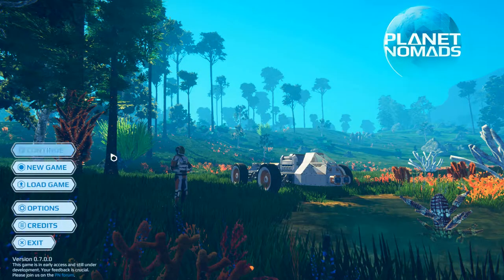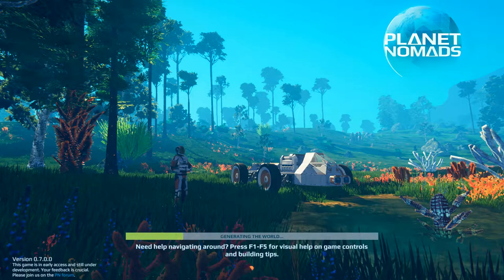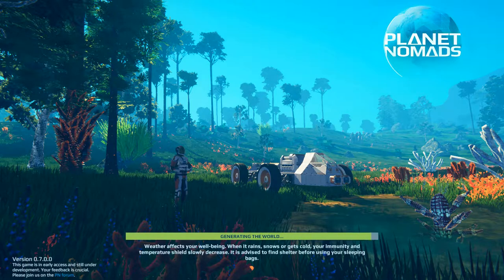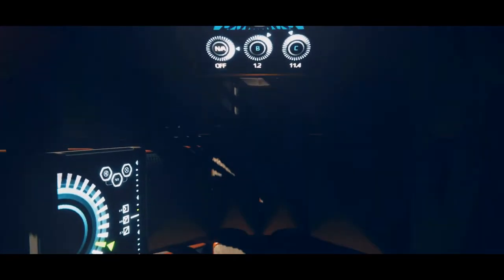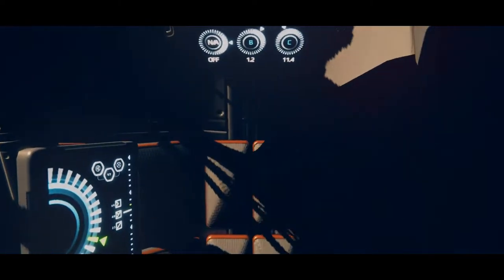Hello and welcome to a new part of Planet Nomads, part 22. We've got a new version 0.7.0.0. It's not a compatible save game so we have to start new. They've changed something — you can see it generates the world very quickly now. They've got more animals, another biome, and more of other things. Okay, we are crashing into the world.